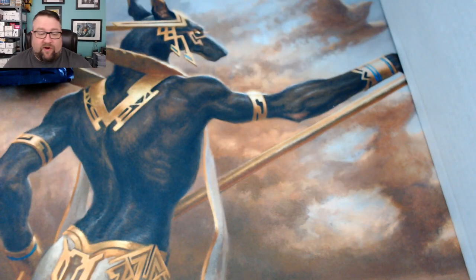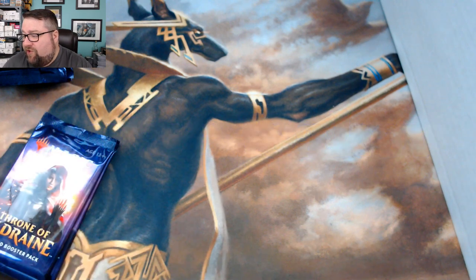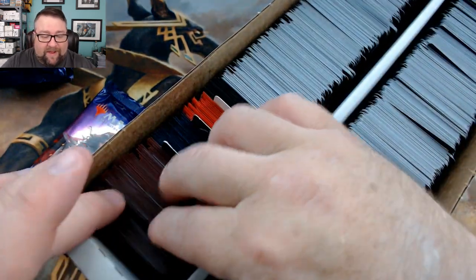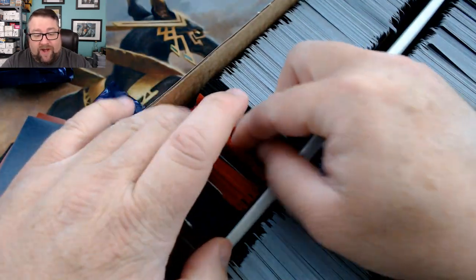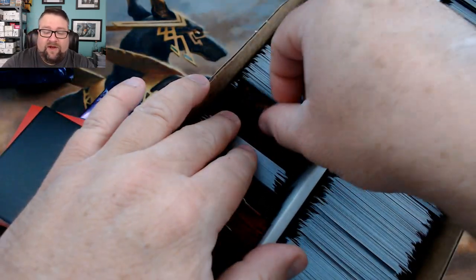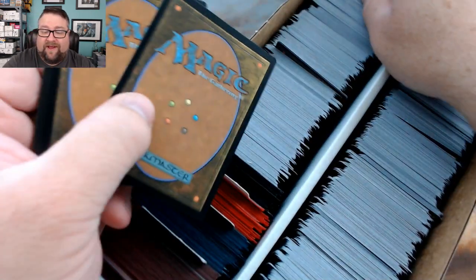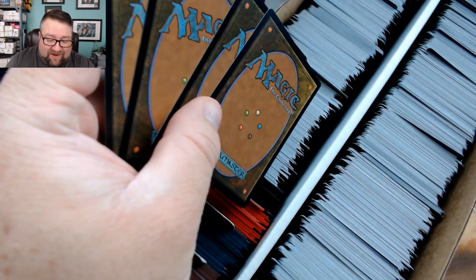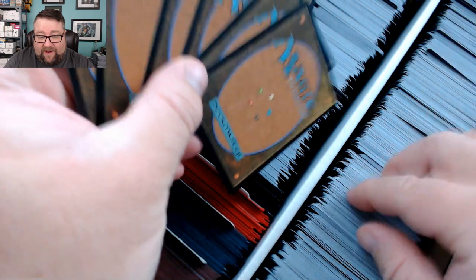Without further ado, let's flip over to the other camera. We're starting off with Artur — thank you very much for being a patron, it's greatly appreciated. He's in our Investors Tier, so for $10 he gets two packs of standard and then we build a special pack out of our build-a-pack box, which includes two random rares, a common or uncommon worth at least a dollar, a random foil, a random foil basic, and then 10 cards spanning Magic's history — no Alpha or Beta, but some Legacy, Modern, and Standard stuff.